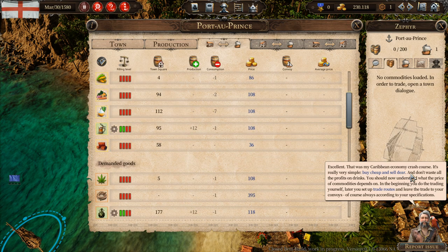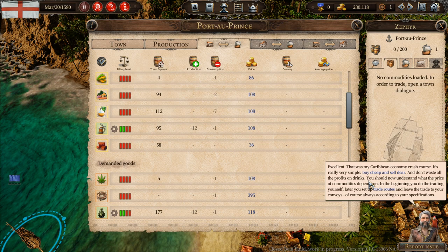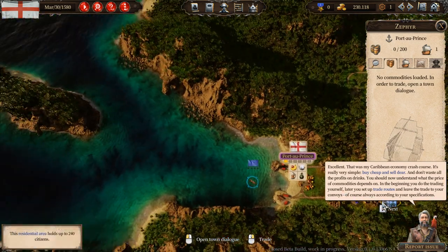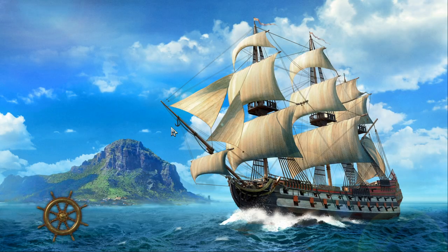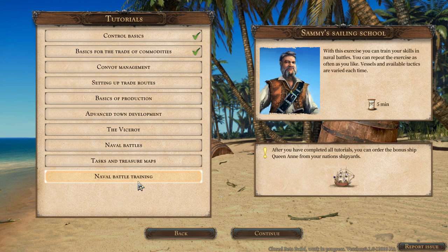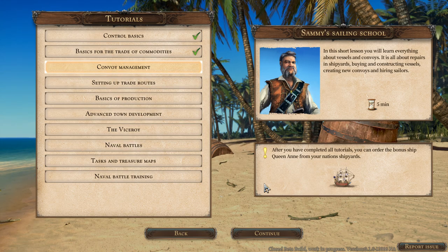That was my Caribbean economy crash course — it's really very simple: buy cheap and sell dear. Don't waste all the profits on drinks. You should now understand what the price of commodities depends on. In the beginning you do the trading yourself; later you set up trade routes and leave the trading to your convoys. We've got a few more tutorials to do — later we'll be learning how to do battles and stuff.